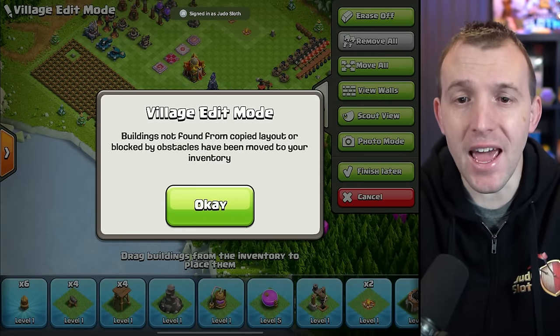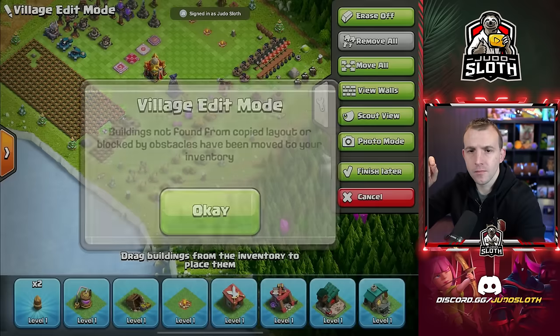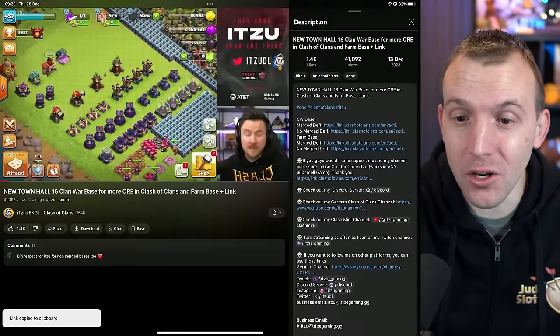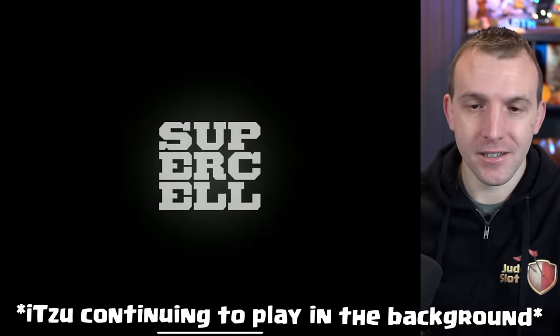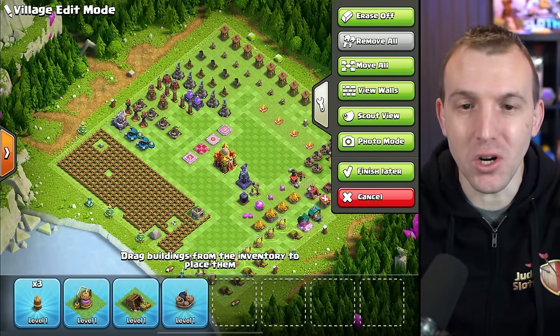I can't even copy a base because I haven't merged the defenses. Can I copy a Town Hall 15? No — why is it not copying it? That's so weird. I've tried three links and none of them have worked. Itzu has a video with non-merged defenses as a link. Thank you so much, my friend — and it didn't work.